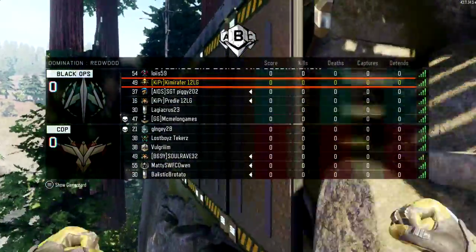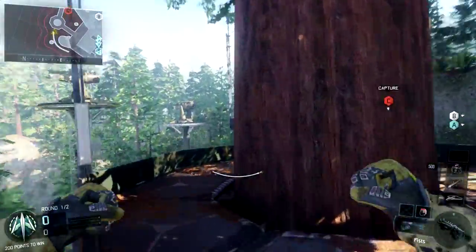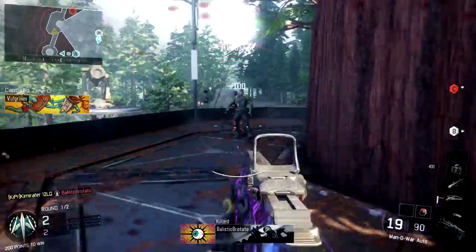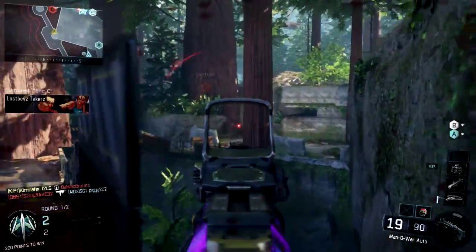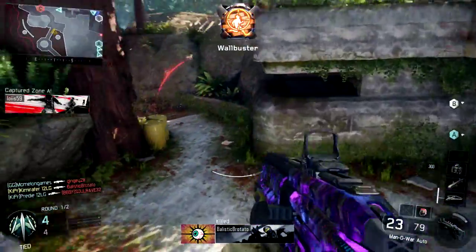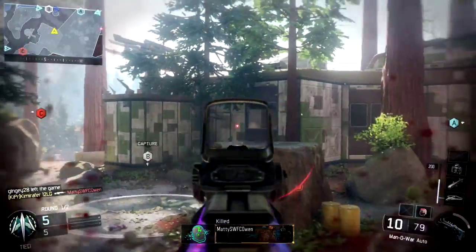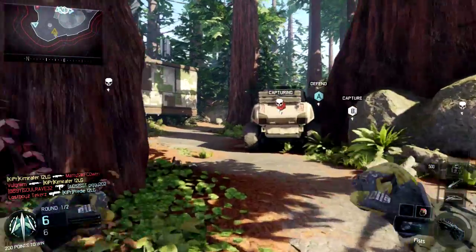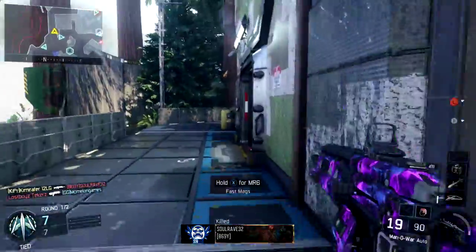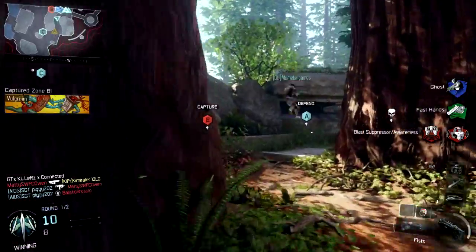Hello guys, it's KimuraFair and welcome to Easy Dark Matter — a show where I'll give you tips on how to get dark matter way easier. This time it's ARs. Since it's the first episode, I'll give you a quick rundown: first some tips and general things about the weapon class, then some classes and how to play with them. In this match I dropped a nuclear, going 73 to 6, mostly with the Manowar and then the Pharaoh when I ran out of ammo.